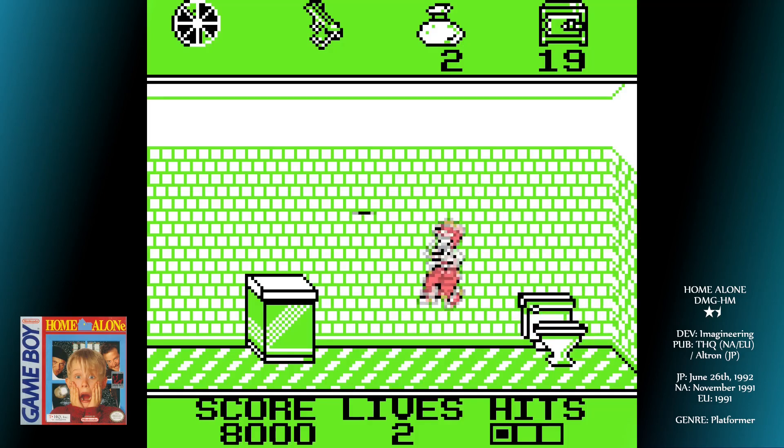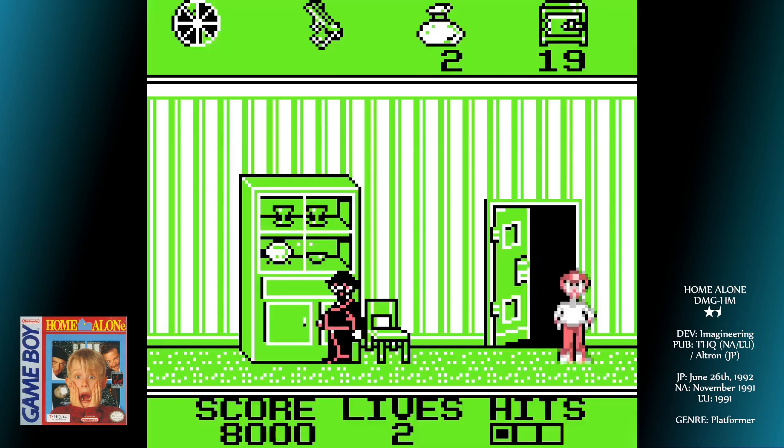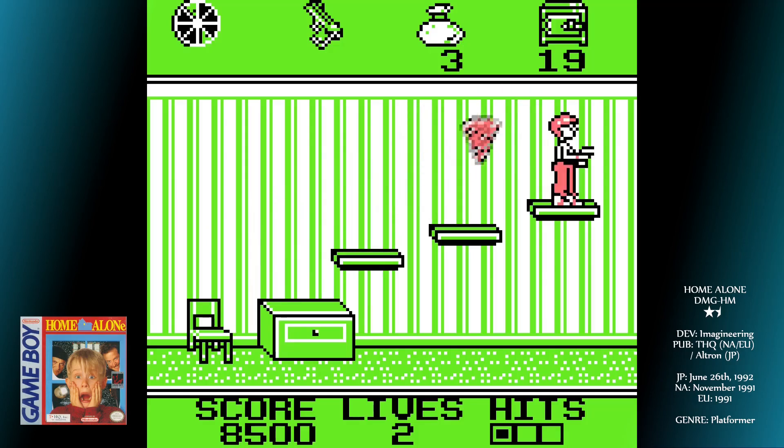You're not completely defenceless — you carry a water pistol with infinite ammo which, for some reason, can take down fully grown men. You have to fire at them a ton of times, and they'll likely cause you damage before you manage to fell them, so you're probably best jumping over them. There are also finite amounts of ammo for a slingshot and a BB gun.